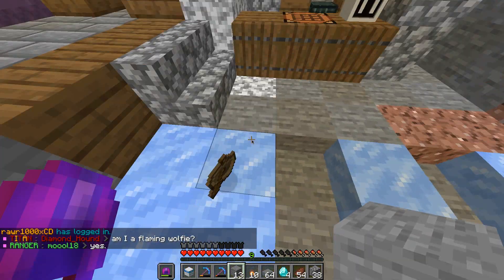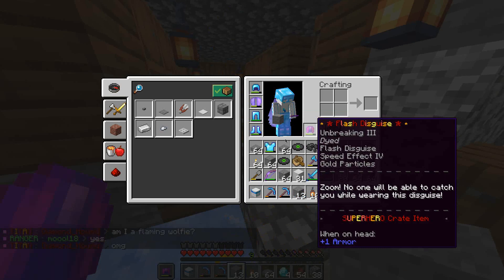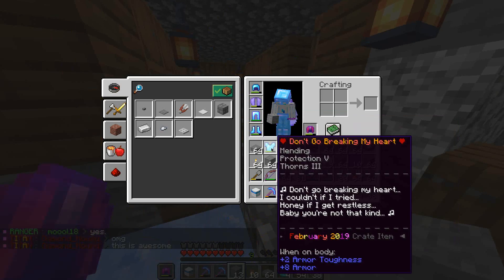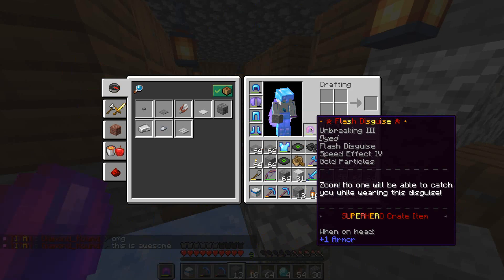So in this server I have rares, there's custom items too. Like protection 5. And also like a speed thing. Flash disguise.